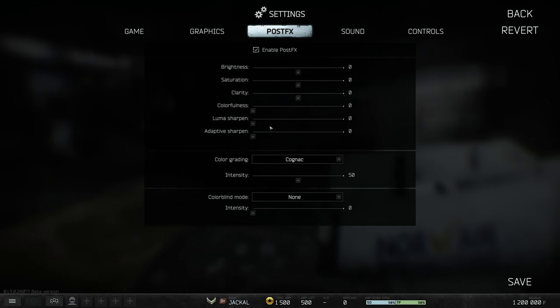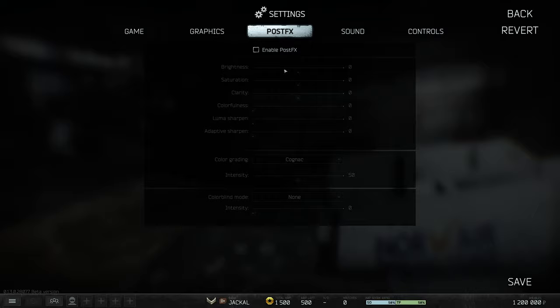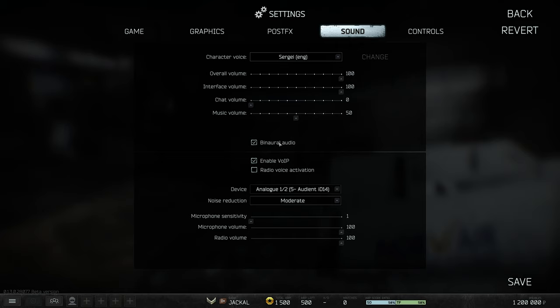Keep in mind that if you're recording or streaming, these PostFX effects will be visible on your stream. However, if you change color settings in the NVIDIA Control Panel, those won't be included in the capture unless you're physically capturing your display output. For the best FPS, just leave PostFX disabled, save, and continue.